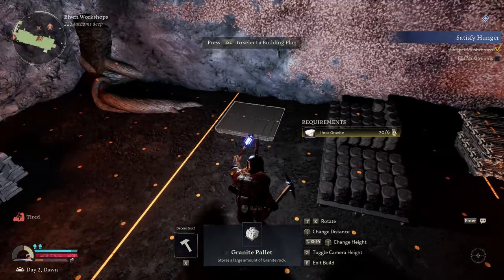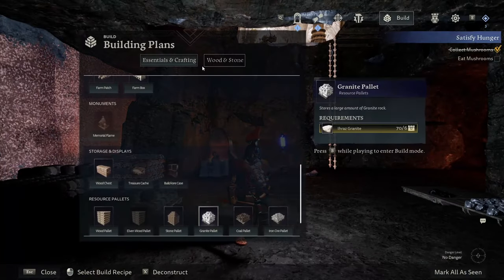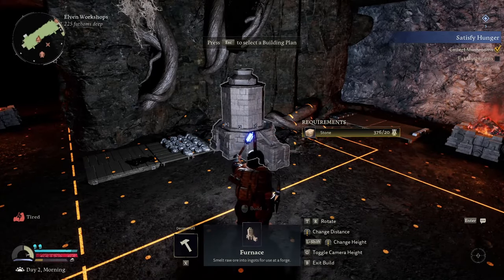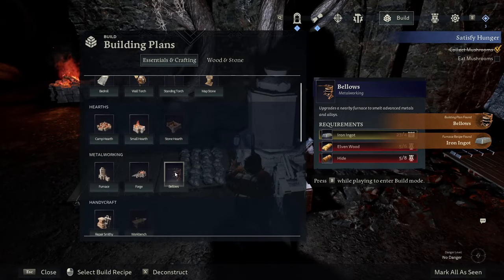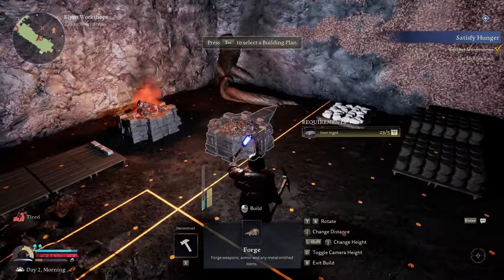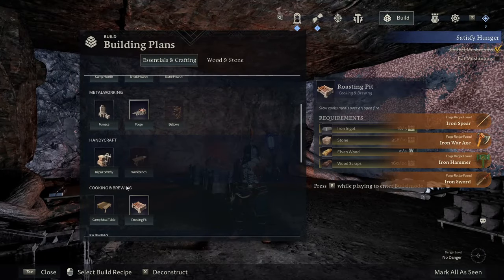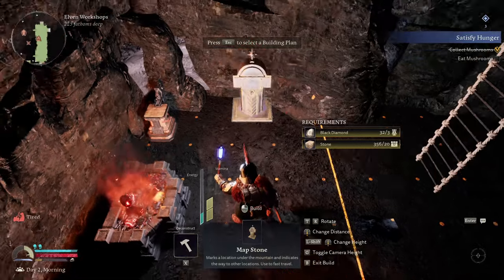Iron ingot, steel ingot pallet — we'll stick you guys over here, just to have everything in centralized areas. What we'll do now is just place down some of the building stuff. We do have granite — I think I accidentally brought it. Let's make a tasty treat. Let's stick a furnace down next to the ore over here, just to have it there so we can make iron ingots. Can we make the bellows now? We need hide and elven wood — didn't have enough hide yet. We'll stick a forge down but we'll put you over here next to this campfire, make it look like an extension. That does look kind of cool, actually.